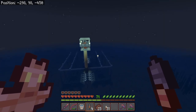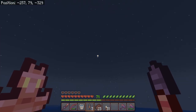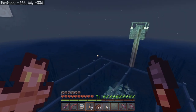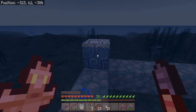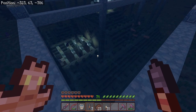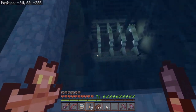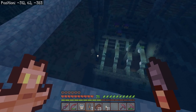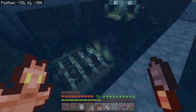I searched for tutorials online just to find where guardian spawns usually are. They all made similar posts about making this kind of grid, because apparently guardians appear in columns of water, so you have to stop them from spawning there. But I don't know what I did wrong, because guardians still spawn here — a lot of them — which makes my farm less reliable, to say the least.